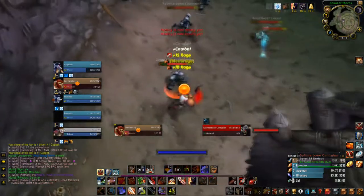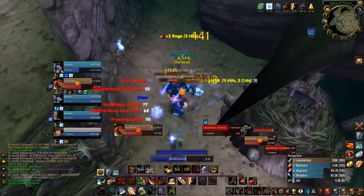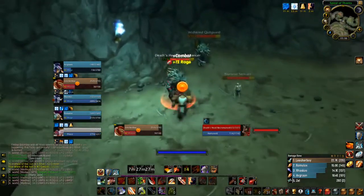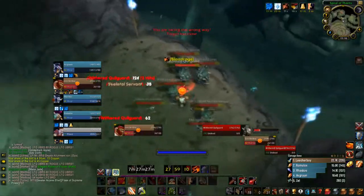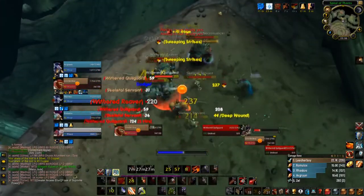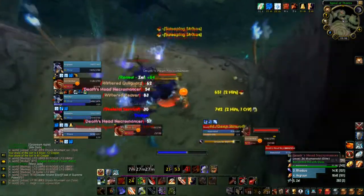Sometimes you get lucky and Ravager procs off your first hit — this is your best case scenario, use it to your advantage. There may be pulls when Ravager doesn't proc at all. Just remember, you're still an Arms warrior. Sweeping Strikes and Whirlwind generate a lot of AoE threat, even when not followed by a Ravager proc.